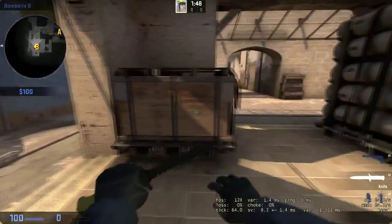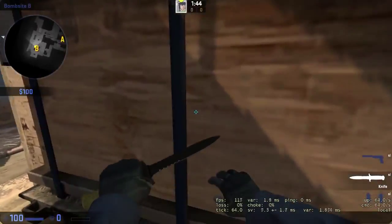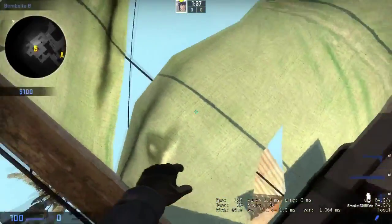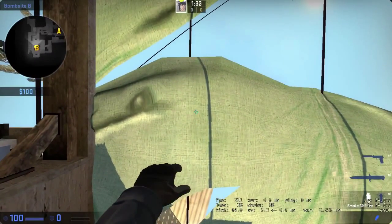Ok so let's try that again. 60 degrees, you see this box, you come up here, you look straight up. You might want to move over just a little bit from last time too. You see this thing pointing straight across this little bar here and you throw the smoke straight up.